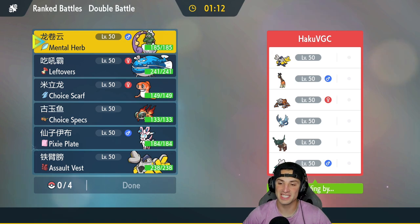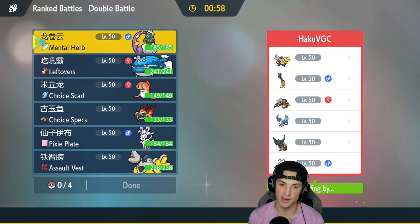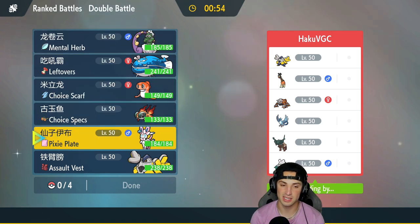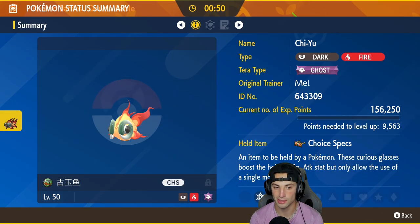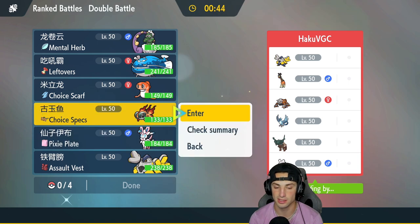Battle number one is here. We're going up against a Ting-Lu team. Ting-Lu is one of those Pokemon you don't really see in Regulation D — it was super strong in Regulation C but it's here today. They've also got Articuno, Abomasnow, Heatran, Grafaiai, and Iron Hands. I've got the Ghost Tera type on Chien-Pao, this thing can hit like a truck. I'm a little worried about Ting-Lu but Sylveon could be pretty powerful here.